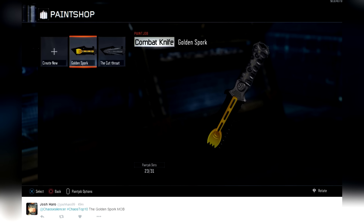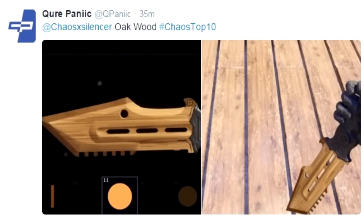Coming in at number 2, from Q_panic — 'Oak Wood.' He even holds it up against some oak panels and boards to show you how it compares to real oak wood, which is a great representation. I love it. I don't know how many layers this was, but it definitely looks like a wooden knife. He did an awesome job with the texturing — really really cool.